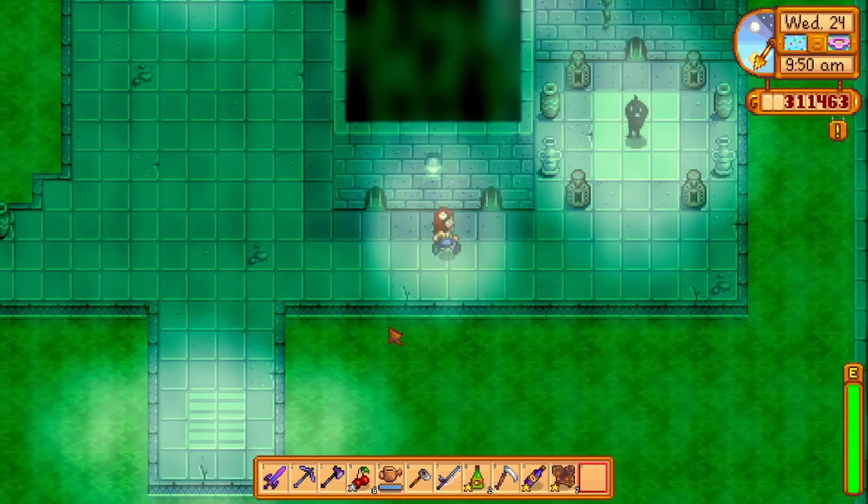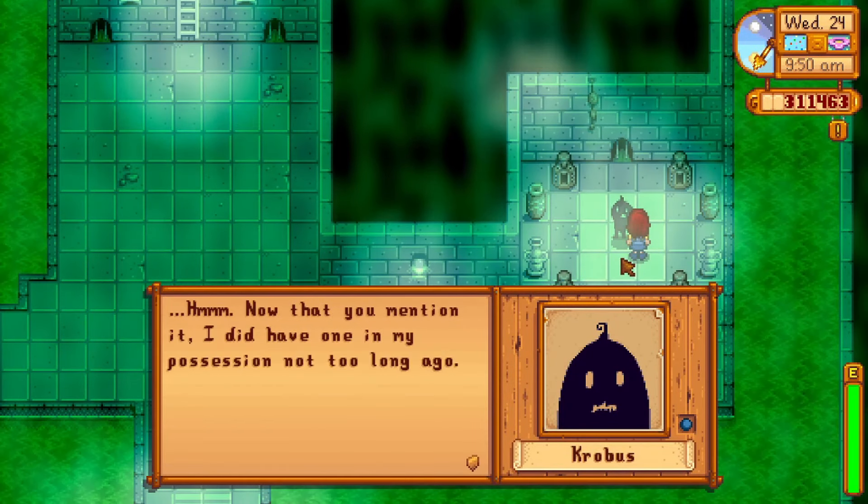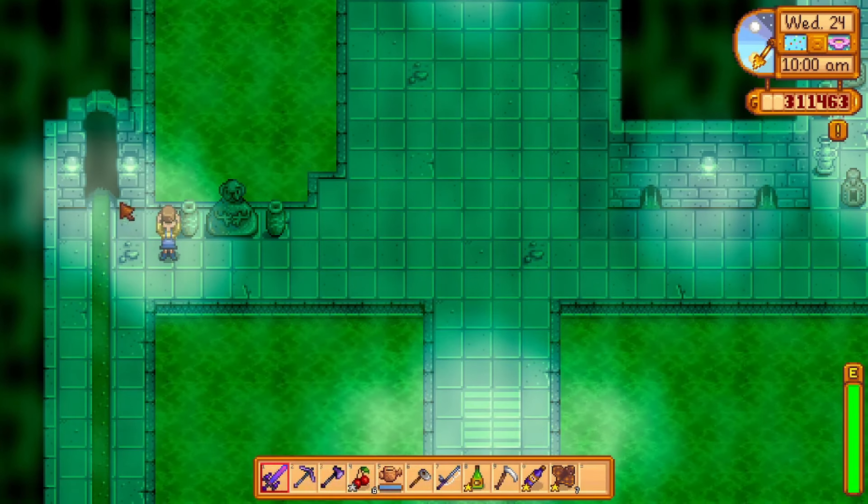First, you need to get access to her cave, and to do that you will need to chat with Krobus in the sewers. He knows where the dark talisman is and unlocks a passageway to a mutant bug lair.